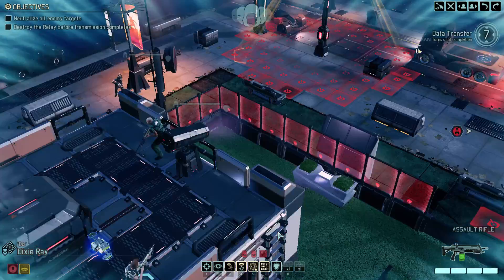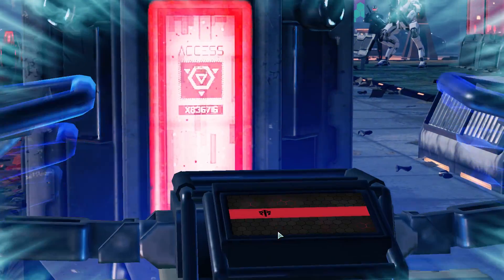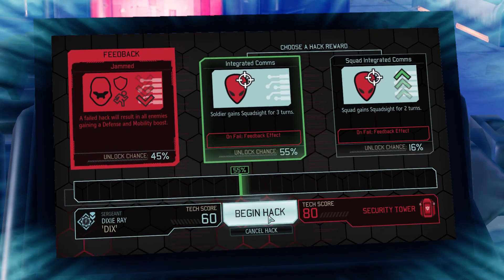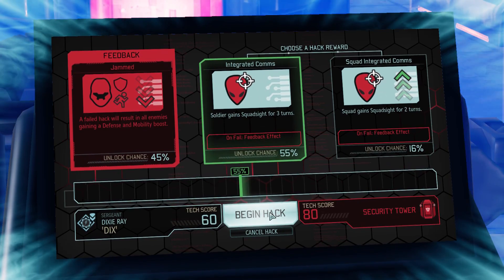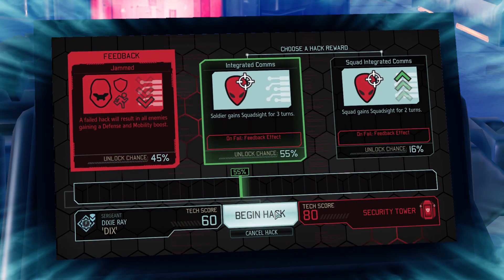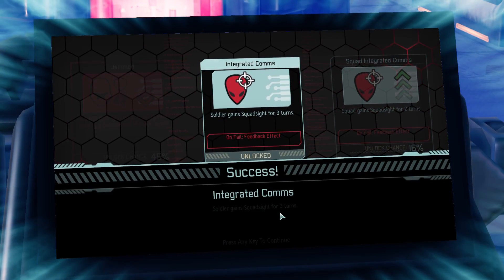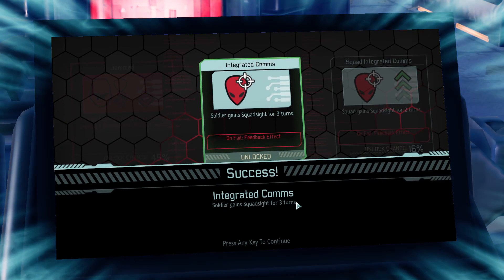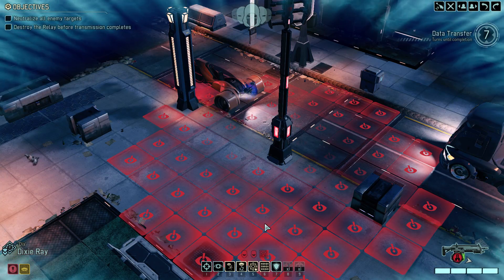We are definitely running out of time. Hack it — as long as the percentage is good, we'll take it. 55% or 45%. All enemies gain defensive mobility bonus. 55% — soldiers in squad sight for three turns. I'm gonna do it. Very good. Ready comms — 16% we could've had. Got a lot better. Works for me. I've got access.